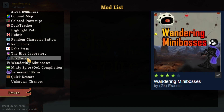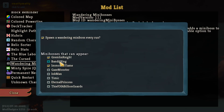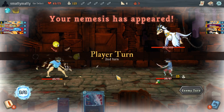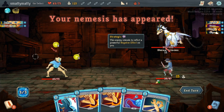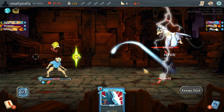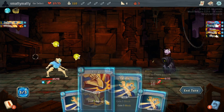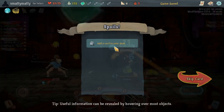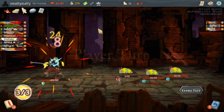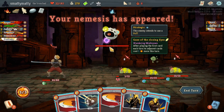Wandering Mini Bosses adds a new challenge to 40% of your runs - or all of your runs if you change the settings - where a miniboss will appear in some of your hallway fights to torment you with their very unique and sometimes deadly movesets. You'll encounter your miniboss many times throughout your run. There are 8 different minibosses which you can enable or disable at will. Each one will do their own thing, keep their HP for the next encounter, and upon death they will drop a special and super strong relic based on their design.